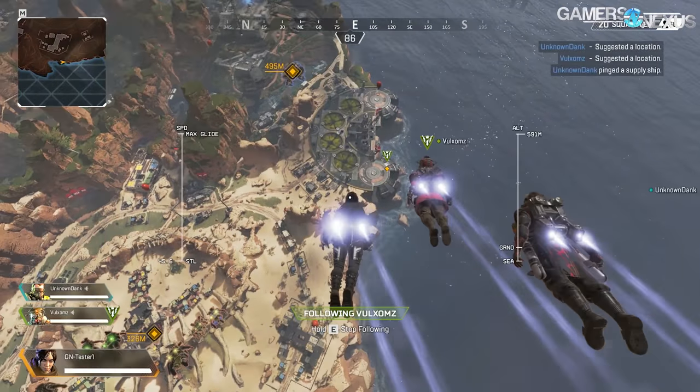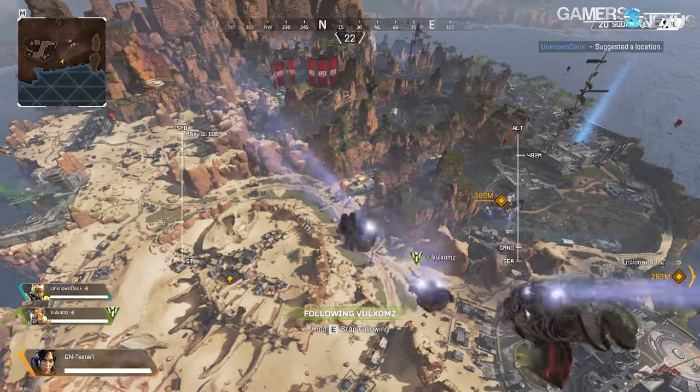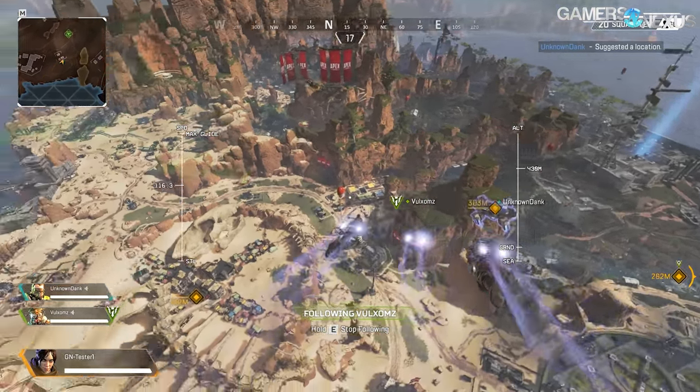Apex Legends is a battle royale game using the same universe and similar assets as Titanfall, even the same engine, but it's not literally Titanfall — there are no Titans, no wall running. It's one of the more annoying titles to test because Origin has a five hardware change limit, so if you swap your video card five times it will restrict you from playing, even though it's free-to-play. We end up making a lot of accounts.